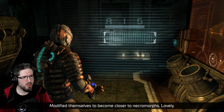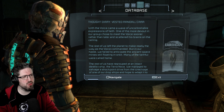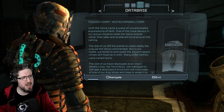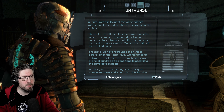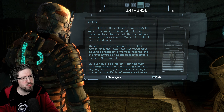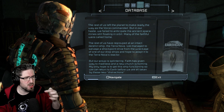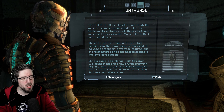Text log from Vested Randall: 'With the voice came a wave of uncontrollable expressions of faith. One of the more devout in our group chose to meet the voice sooner rather than later and scattered his brains on the ceiling. The rest of us left the planet to make ready the way as the voice commanded, but in our haste we failed to anticipate the ancient space mind still floating in orbit — many of the faithful were called home. The rest of us regrouped at an intact derelict ship, the Terra Nova. We managed to salvage a shock point drive from the wreckage of one of our drop ships and hope to adapt it to the Terra Nova's reactor, but our group is splintering — faith has given way to madness and a new church is forming.'